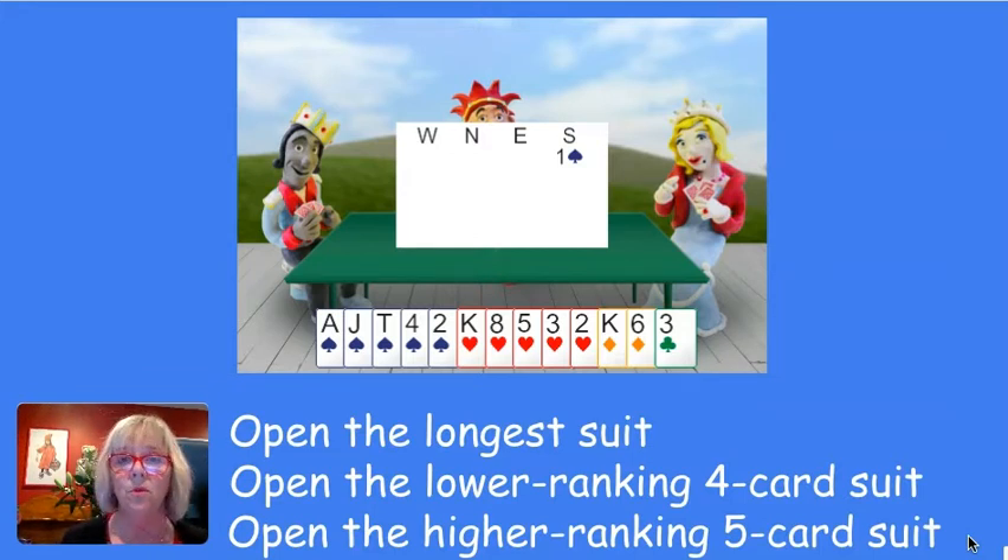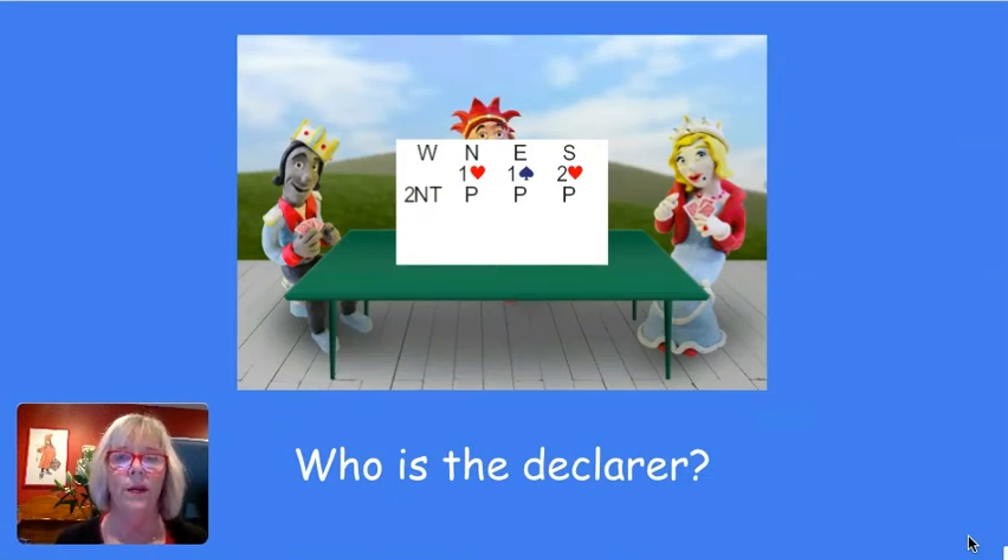A few more technicalities: who is the declarer? The declarer is the person who actually plays the hand, and the declarer's partner is the dummy, who puts all their cards down on the table. In the example auction — one heart, one spade from east, two hearts from south, two no trumps — the declarer is west, because west bid no trumps first. In another example, north opens one spade, south bids four spades, the final contract is four spades. The declarer is not south who made the highest bid, but north, because north bid spades first. The first person to bid the trump suit or no trumps gets to play the hand.